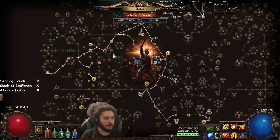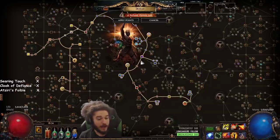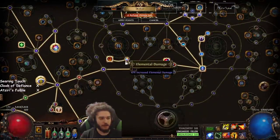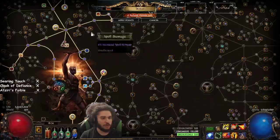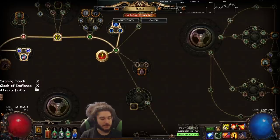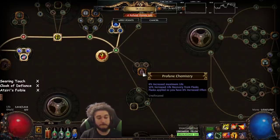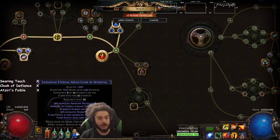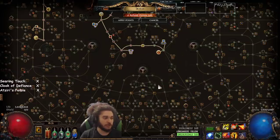I've been pretty happy with the character. My next couple of levels are probably just going into life — I'll probably drop a little damage, so Fire Walker and the Elemental node will probably go toward Profane Chemistry. The increased life recovery from flask doesn't really matter since it literally full-heals me, but the 8% increased effect of flasks is perfect for our Ruby Flask, Basalt Flask, Quicksilver, and Eternal Mana flask.